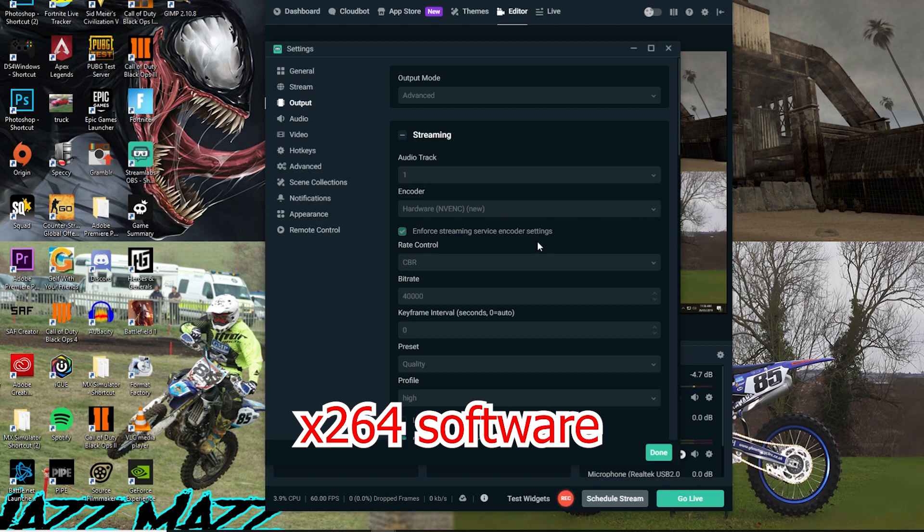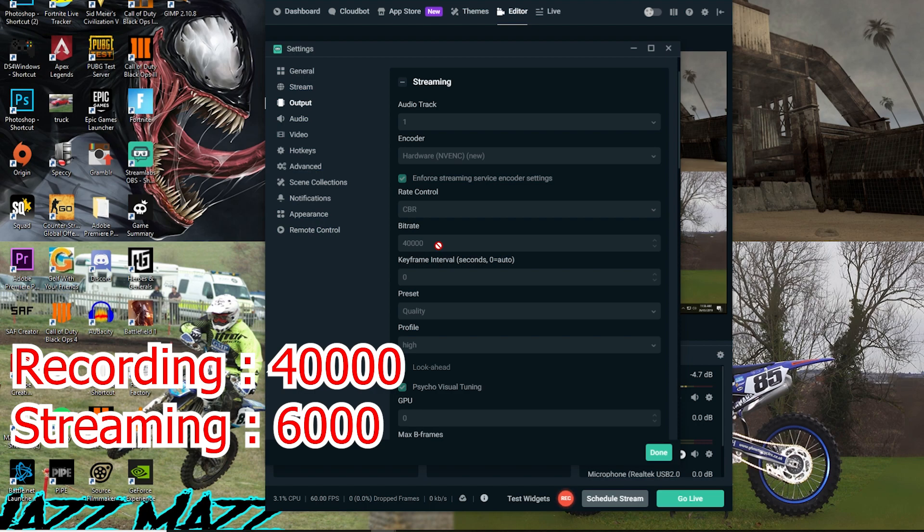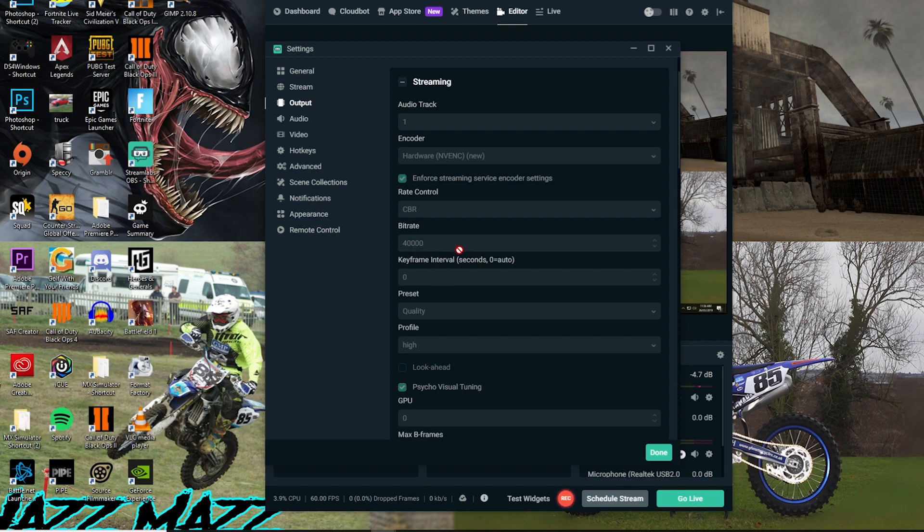I can't click it because I'm recording, but you want your CBR. This is for recording — you want your bitrate on 40,000. It gives super clear quality. But if you're streaming, you want it on 6,000, because Twitch's max bitrate is 6,000, unless you get verified as a Twitch partner.